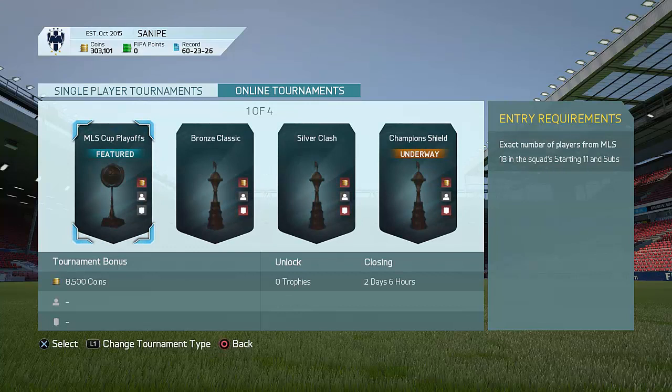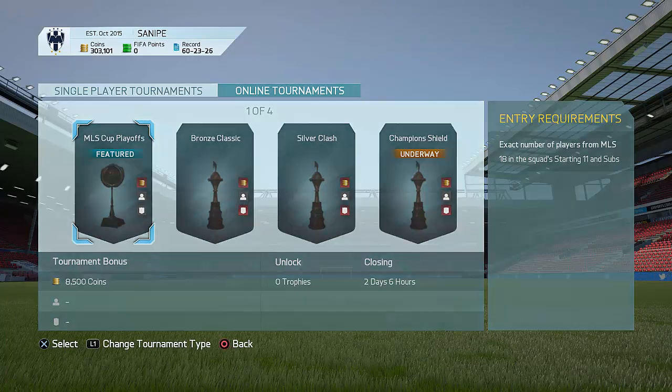Now this is obviously just the playoffs right now. The full MLS Cup is actually out on December 6th, I believe. So I'll make a few videos before that Cup is out and show you guys some insane investing methods — how to make coins when that Cup is out. But right now there is a tournament out, the playoffs are out, and you need a full MLS team to beat this Cup. You can also win 8,500 coins if you win this Cup, which is a pretty good amount.